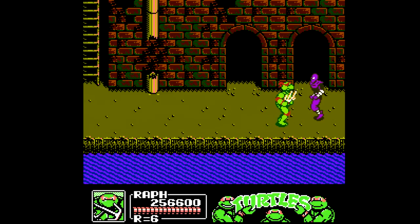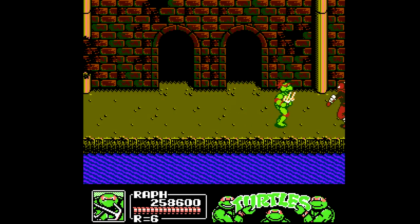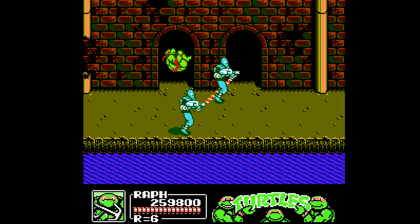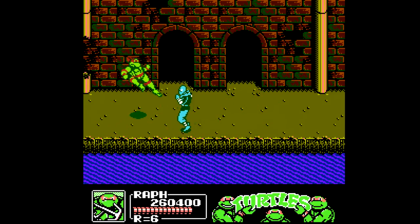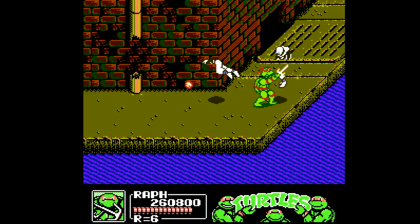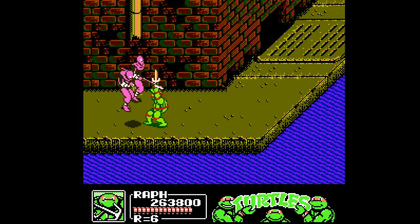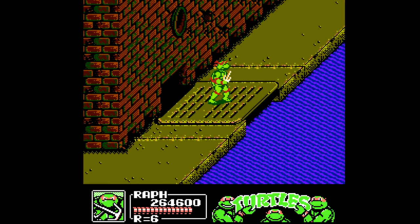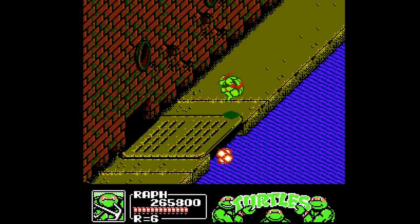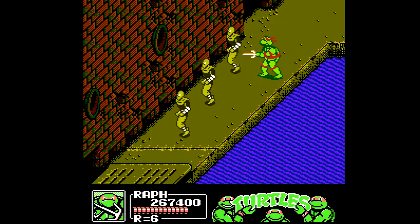What would a Ninja Turtles game be without a sewer level? That's what we have in level five. There are openings in the background that foot soldiers are tunneled out of, as well as exploding pipes in the background, so be careful. You have more of those electrical guys coming at you — do a drop kick to one of them, stop them from attacking, then finish them off with quick throws. The TMNT 2 arcade game did not have the ability to scroll the screen up, which unfortunately limited some levels in that game, but they figured it out for the sequel here, so we actually can go up on some segments.